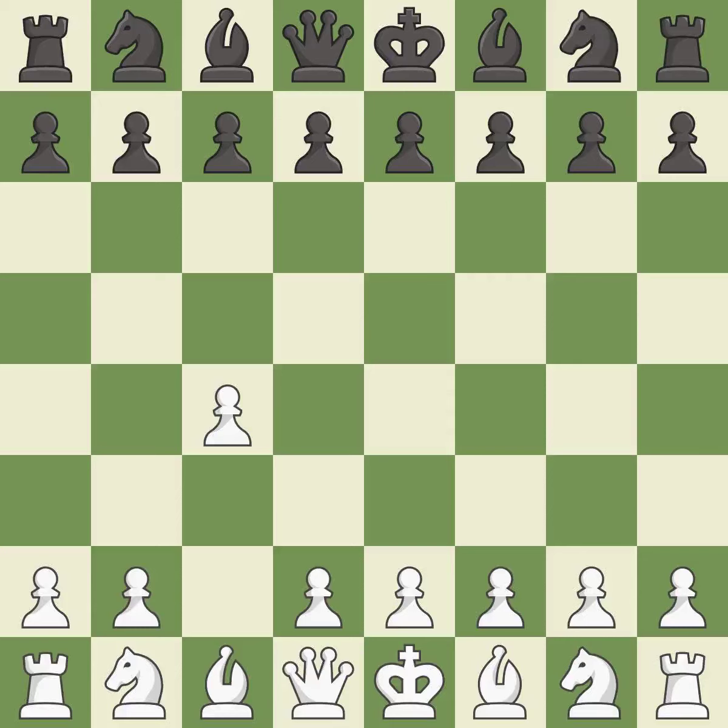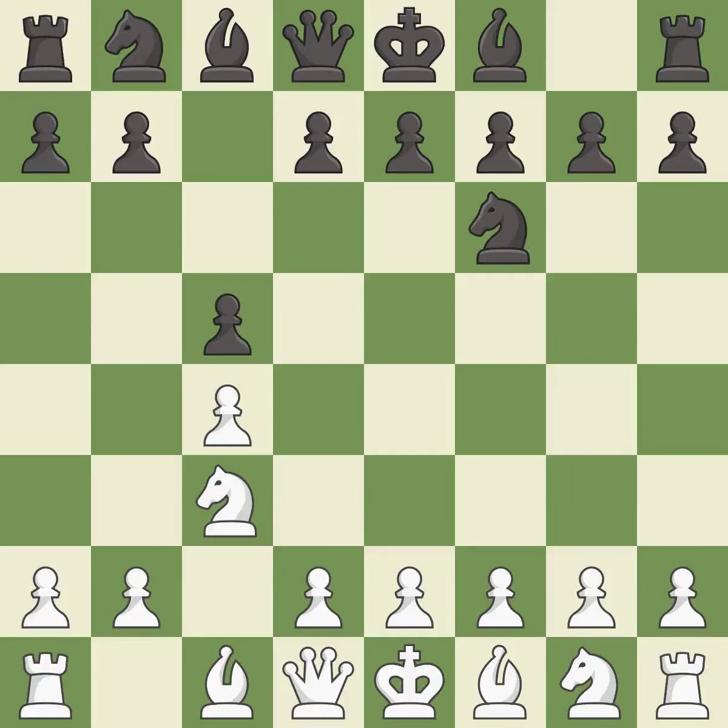The English is a more patient opening where white plays c4 to control the d5 square without committing a central pawn. c5 meets c4 with a symmetrical approach to controlling the center. Nc3 develops the knight and controls the d5 and e4 squares. Nf6 develops the knight toward the center and controls the e4 and d5 squares. g3 prepares to fianchetto the light-squared bishop to g2, where it will control the center from the long diagonal.